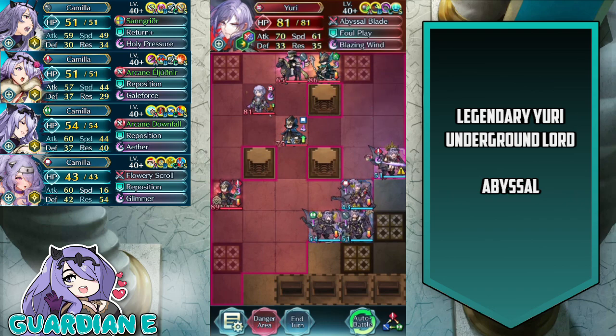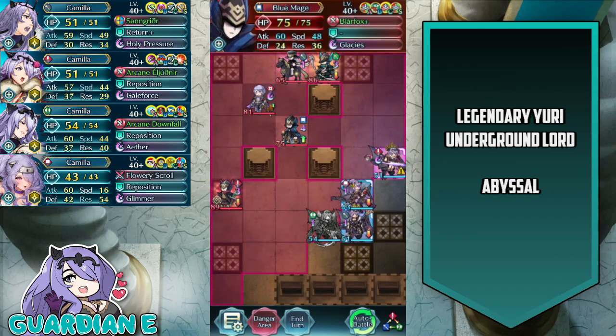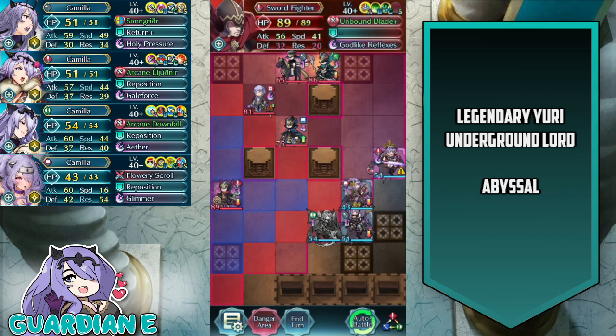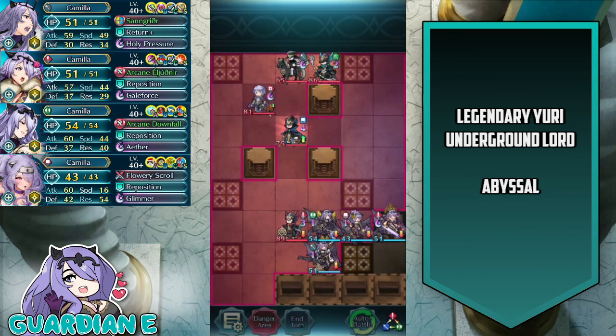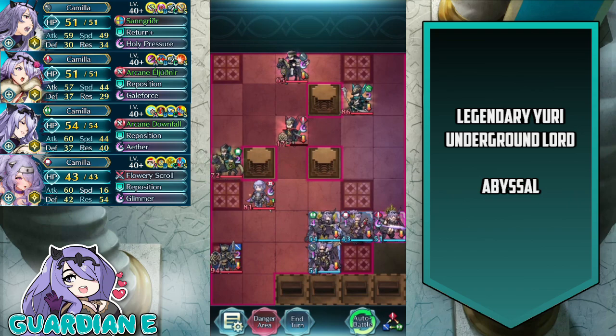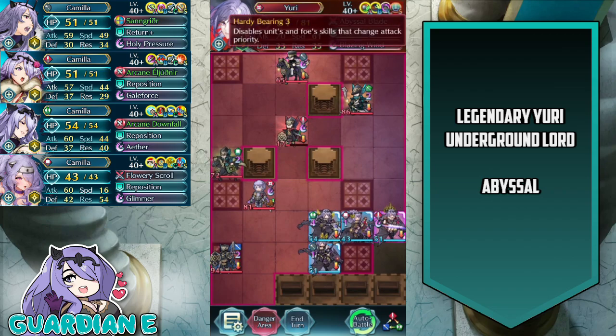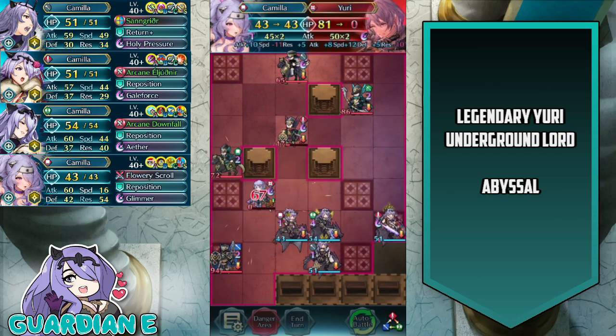I want to make sure whatever units are remaining are as far from Yuri as possible so that he overextends and can't just Kanto all the way back. In order to do that, I'm going to employ the strategy of sitting and waiting. Vanilla Camilla will sit here because she can tank both the sword fighter and the blue mage — the sword fighter is the one that remains alive and will be right in the max range that Yuri can use Foul Play, effectively meaning he's overextended and can't hide back behind the pillars. That leaves him fully exposed, and Hardy Bearing certainly doesn't help when he is being player phased. So we're going to use Ninja Camilla to engage on him and take him out in one turn with a Glimmer proc.